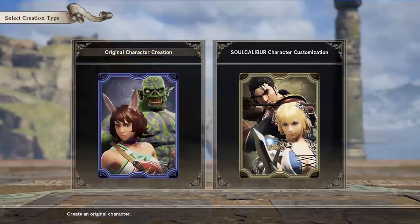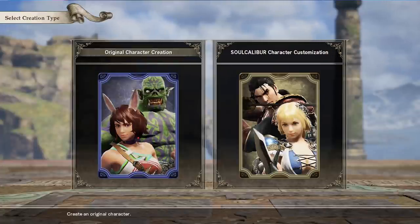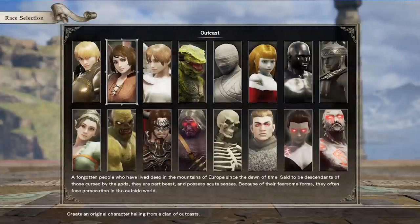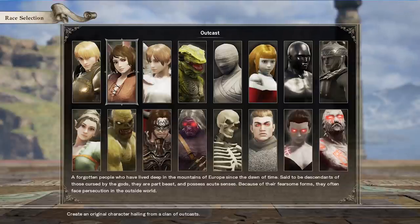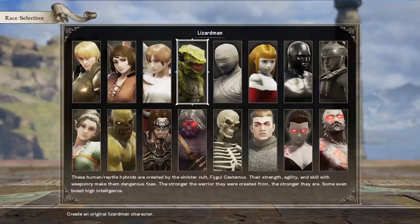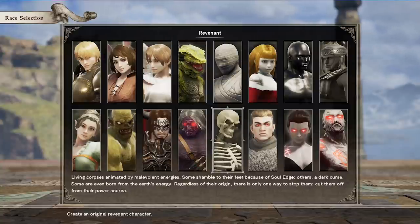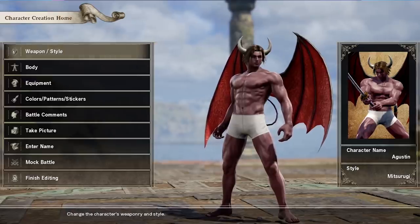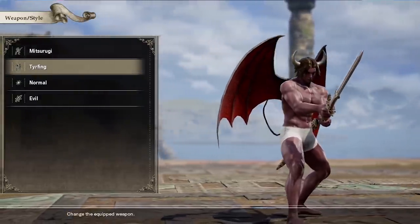We're going into the character creator. I can choose between an original character or a Soul Calibur one. Let's start from scratch and go original. We have different choices — different types of people. I can be a human, there's an outcast, there's a lizard man — kind of weird and crazy. I like the look of this lost soul guy, so let's go with him. Now I'm in my underwear here, so let's choose a weapon style. We have a few choices.